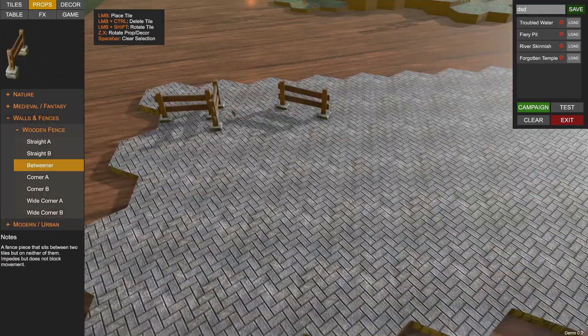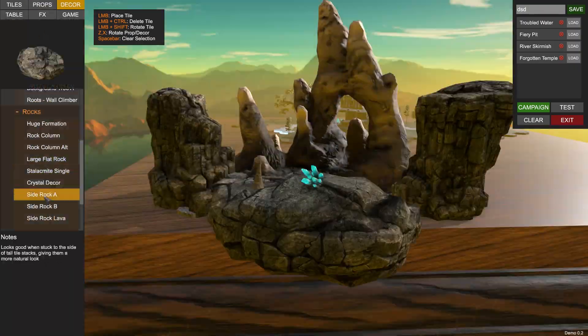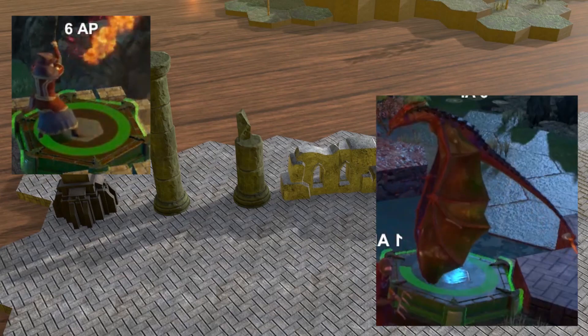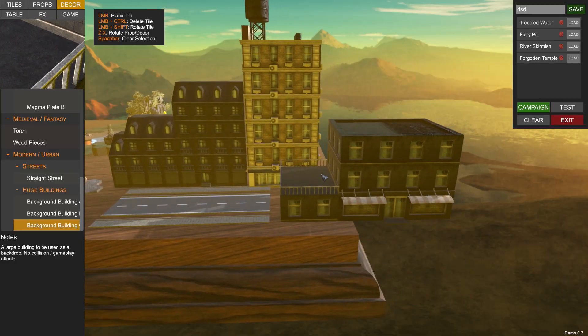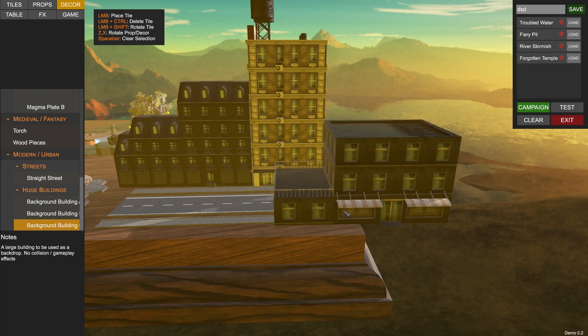One cool thing is that you can chain maps together to create your own custom campaign. Being able to create what is essentially your own story, and being able to share that story, is a really neat idea, and I think a lot of cool things will come from it. Now, most of the content is fantastical in nature — ruins, castle walls, wizards, dragons — there isn't much outside of this. However, the intent of including other genres is clearly present. A couple of modern-day vehicles, and even city buildings, are available in the editor.